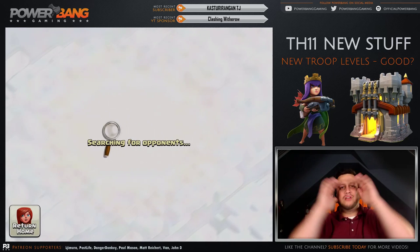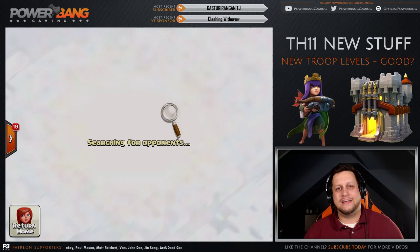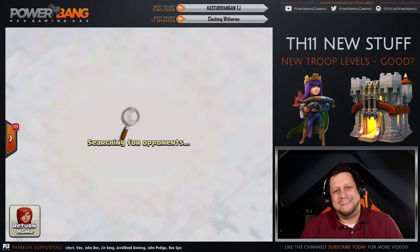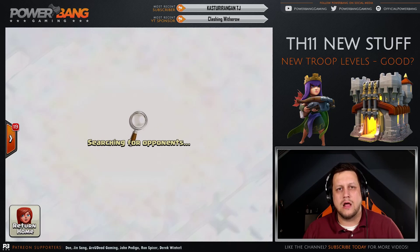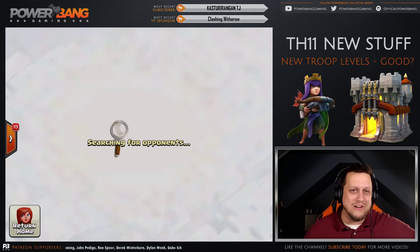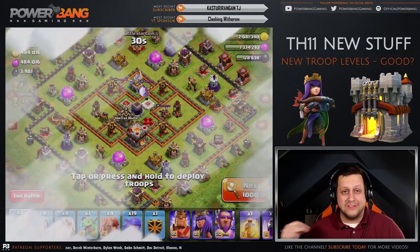I can't believe I'm remembering to switch the warden in the video - normally I always forget and you guys are like, 'Power Bang, you idiot, what are you doing?' So we're going to try to find a base here - I'm going to queen charge it and we're hoping for the best. I'm honestly a little nervous about this one. We're sitting at around 4,600 trophies right now, obviously good enough for some clouding, but not too long - maybe 30 to 45 seconds to find a base. Estonia - I've been there once before, really excited to go back. One of the cooler places I've been in the world is Tallinn, Estonia.